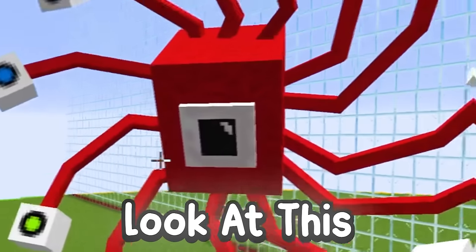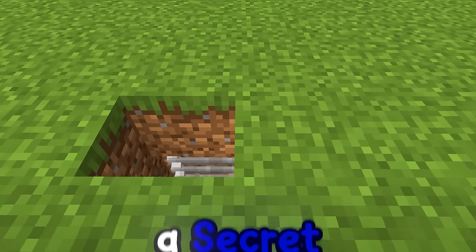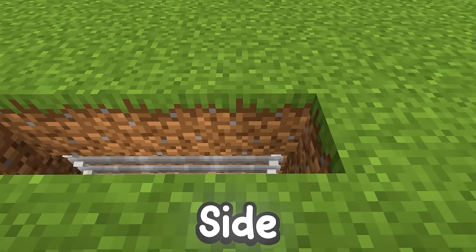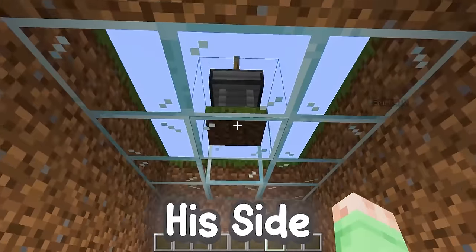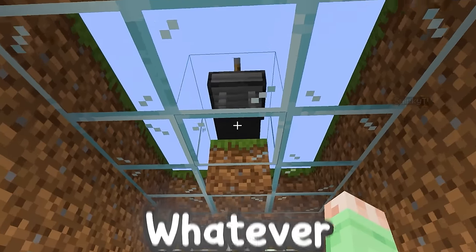Oh my gosh, look at this guy! And little does Smirky know that I have a secret passageway set up on my side, which will allow me to sneak onto his side and have access to his crafting table so I can see whatever he's crafting!